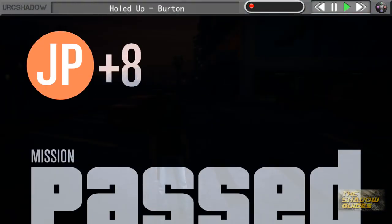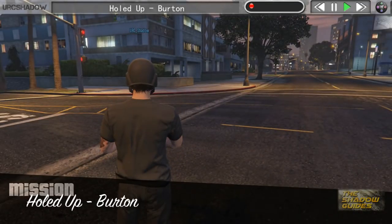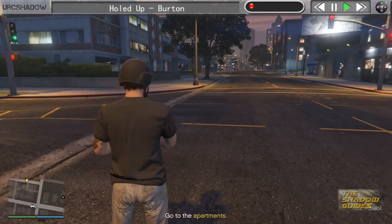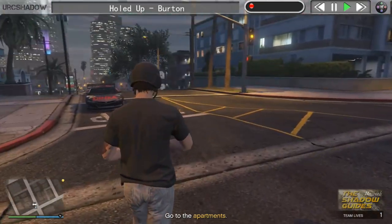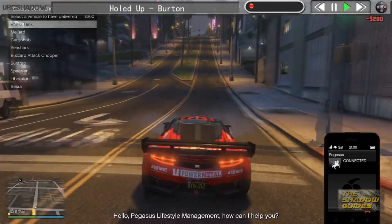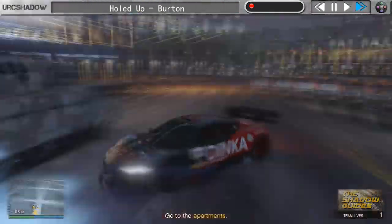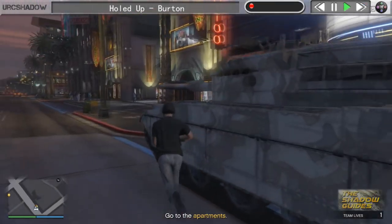The only downside of that approach is that you have to spend about a grand on ammo, especially if using the AP pistol to take out the guys in the first place. So if you've already purchased a Rhino tank, you can spend the $200 to order that from Pegasus which will spawn nearby. You can go and get that and it will save you $800 because you won't have to use any ammo in the mission whatsoever.